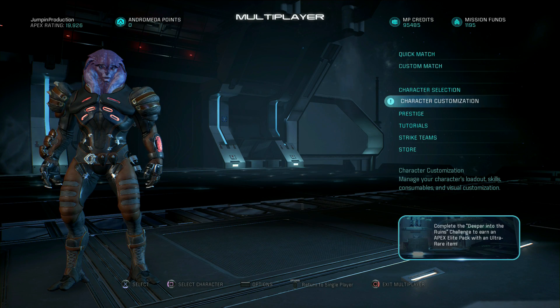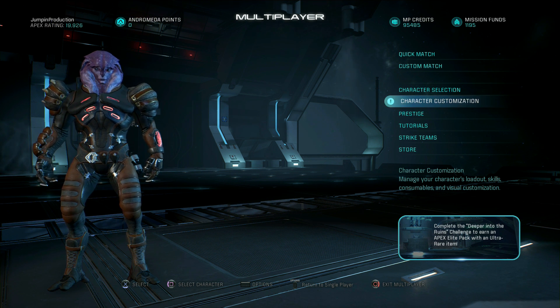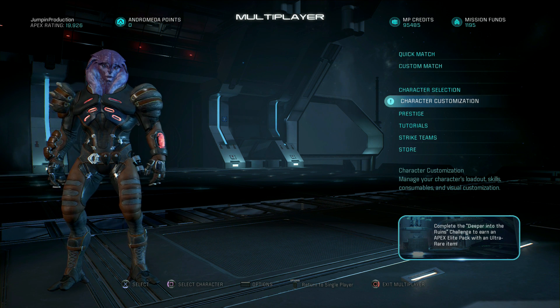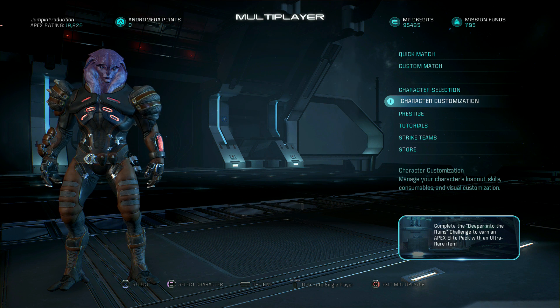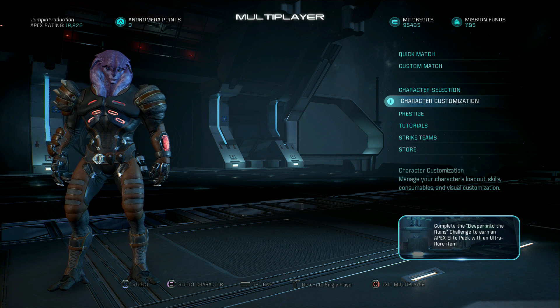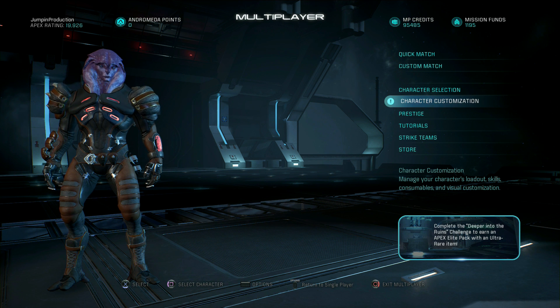What's up everybody, jumping in today — I'm super excited because I'm going to be showing you guys the Angara Exemplar, which is a brand new class in Mass Effect Andromeda multiplayer. This came out with patch 1.8, and this class is incredible — one of the best in the entire game and absolutely the combo king.